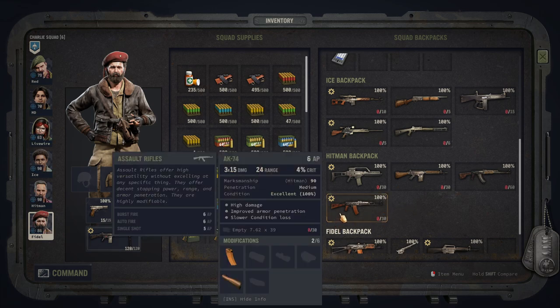The AK-74 is really amazing — it's the only assault rifle allowing you to shred armor like that without using specialized ammo.